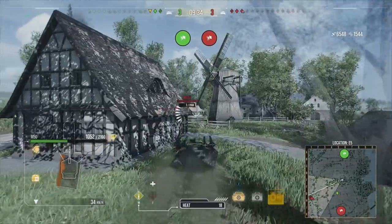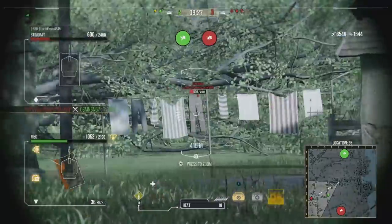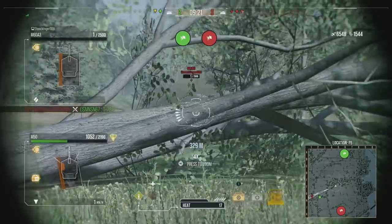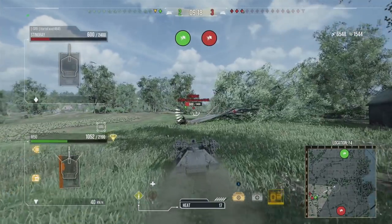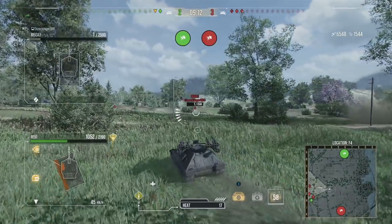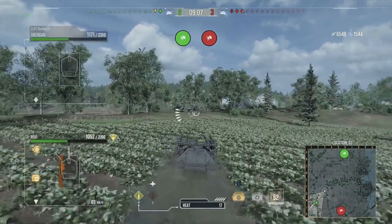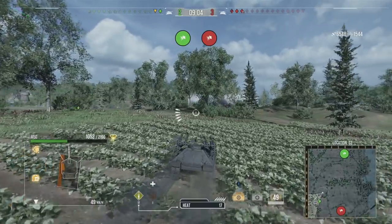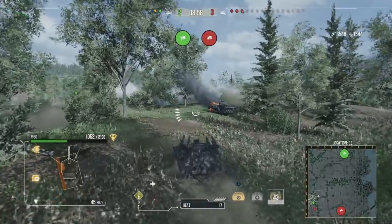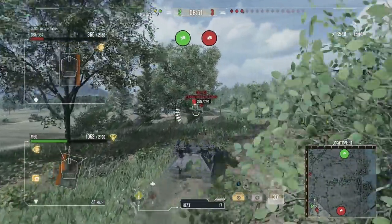Moving back to the gameplay — we are now two versus three. They've got fairly decent hit points, so we try a little blind fire. I didn't want to do more because we don't know how much health the other medium tank has. The M60 A1 pattern is now hightailing away to our right, which is nice because we can go up against the two remaining tanks that we have more than enough clip potential to take out.